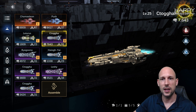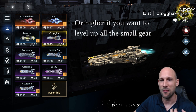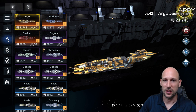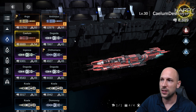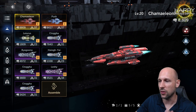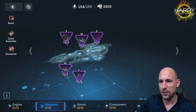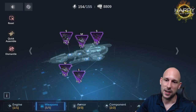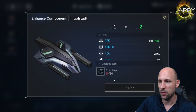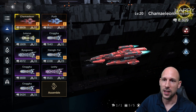I could push the frigates even higher to around 10,000–12,000 power, but it gets more difficult. Looking at my destroyers, the numbers are going up. The Caelium is around the same power as a frigate — this depends on the equipment. Some components aren't leveled up because I'm running out of resources. I don't have any fluid layers left, otherwise I could get power above 10K easily.